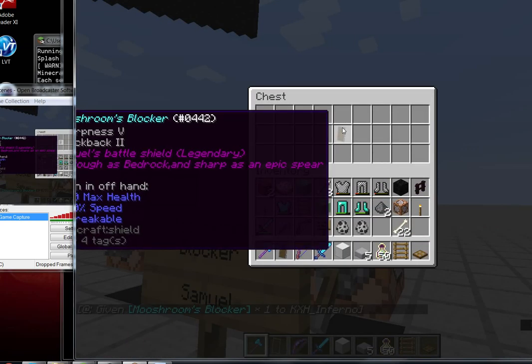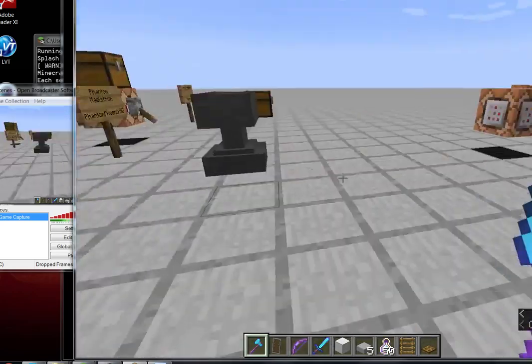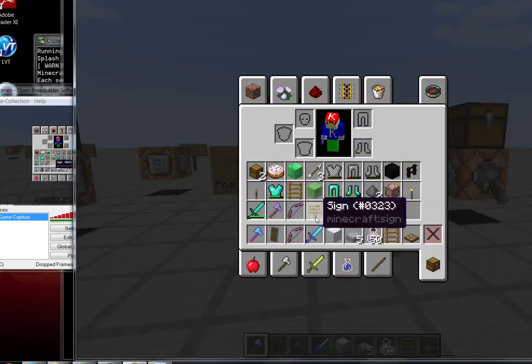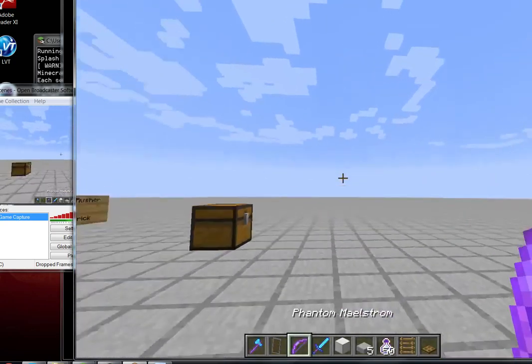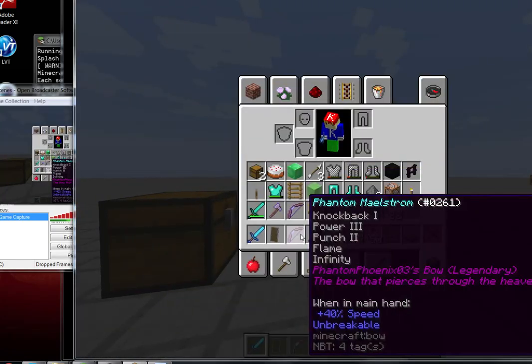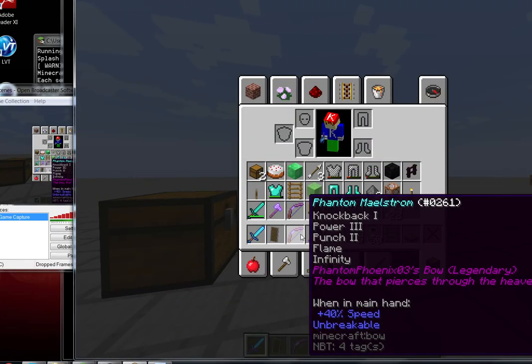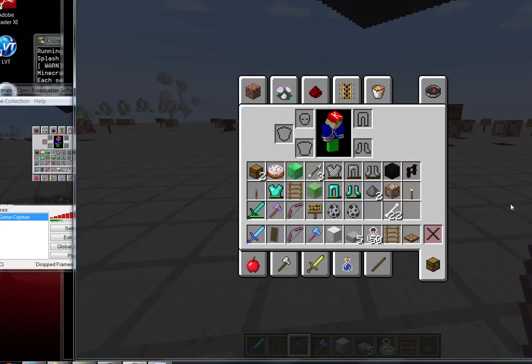Sharp as an epic spear — yes, as sharp as an epic spear. The Phantom Maelstrom — this is Aaron's weapon. In case someone gets close to you, you can swing at them. Power 3, it has a very powerful bow. Punch 2, flame 1, infinity 1. So if you have this bow, basically you can win things. But the problem is this bow charges slowly — that's a disadvantage. But with melee weapons, you can just swing.